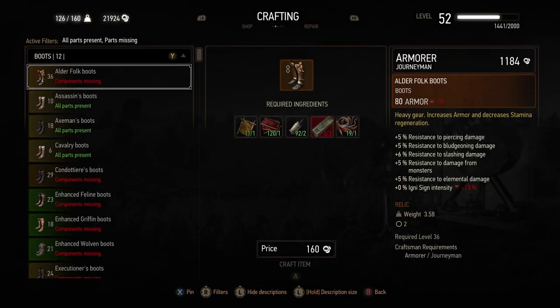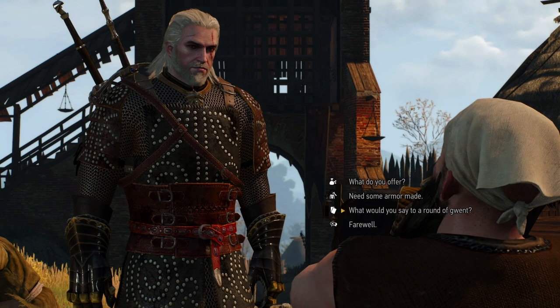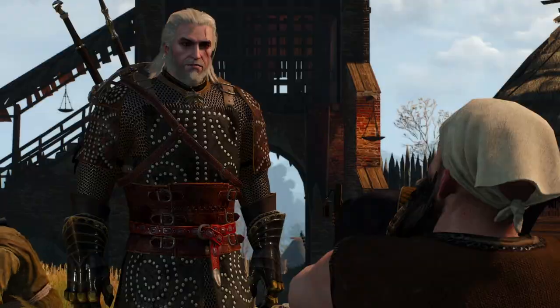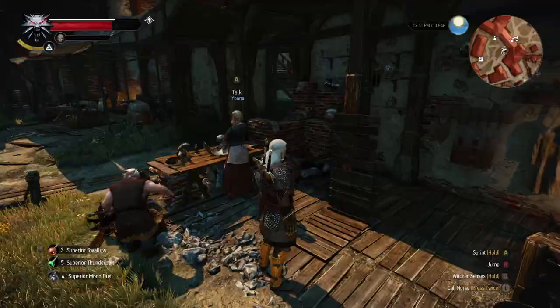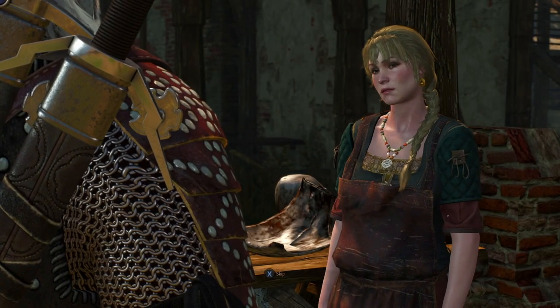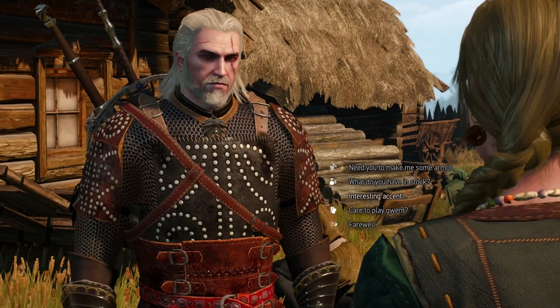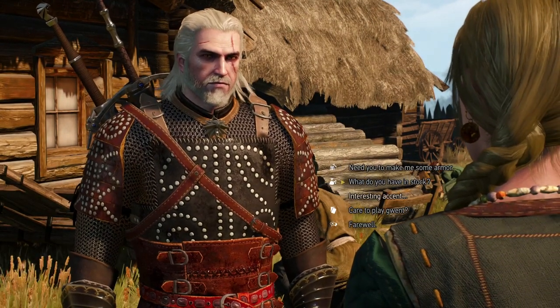If you look at him in the top right it'll tell you what level he is. It says 'Armorer: Journeyman.' Now there's a quest you can do here — this is the spoiler part — but basically there's a quest to get certain tools. It's actually Joanna who's the skilled armorer, and Fergus has been living off her skills for years. Once you sort that quest out, you're good.